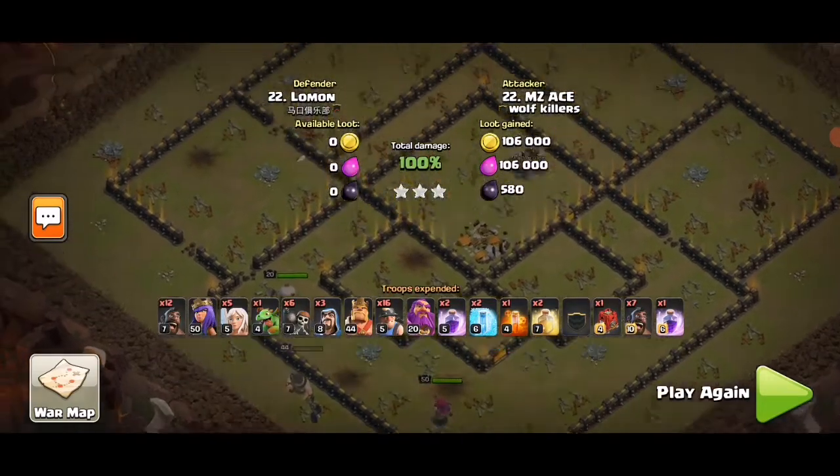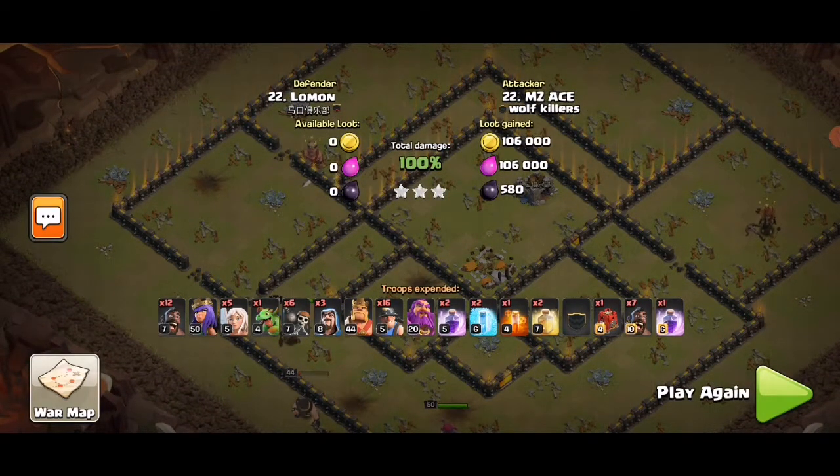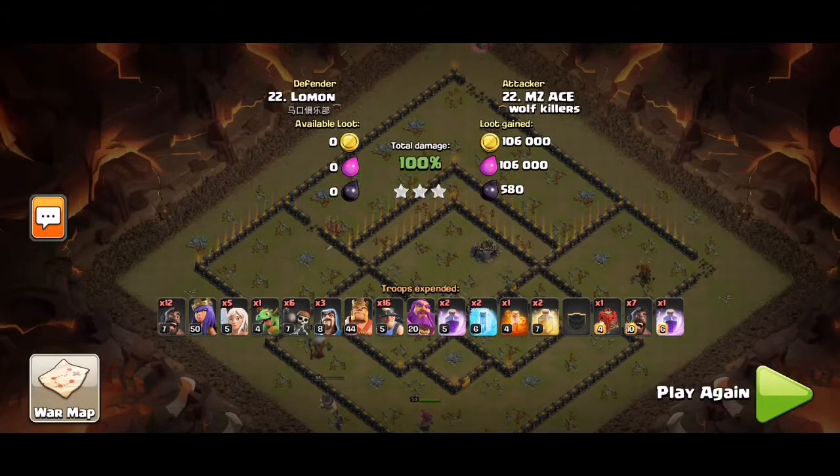The King, Queen, and Warden all survive. Number one: successful Queen charge from three o'clock entering into the base, taking out the CC, single inferno, and some other defenses — great pathing value. Number two: King using wall breakers to break in at the top so the hybrid comes into the core, supported with siege machines. Number three: letting the Queen survive until the end to clear out the four to six o'clock area as the hybrid comes into the core, and the King beats the wall at nine — they make a nice reunion at the end. Finishing off with all three heroes standing — that's why it's a three-star. Thanks for watching, peace out!